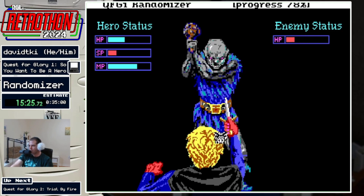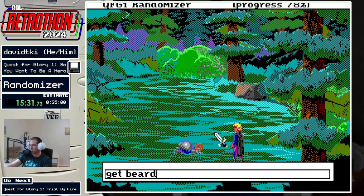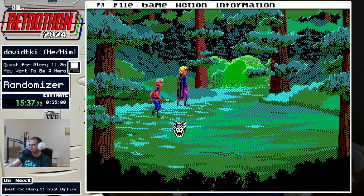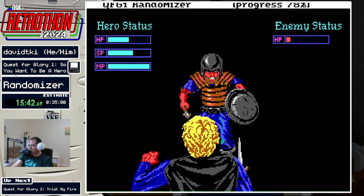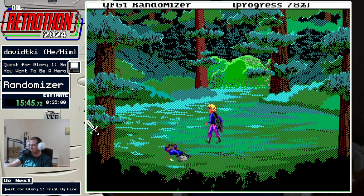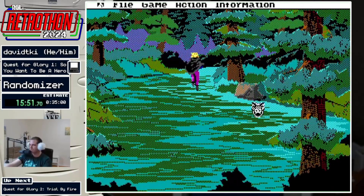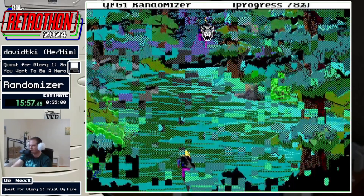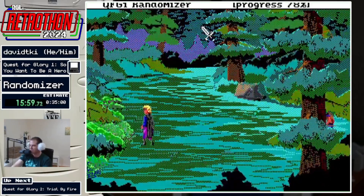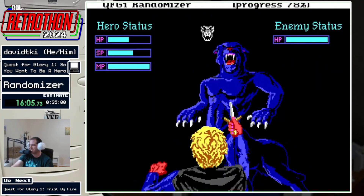I'm going to go ahead and wander the forest at night because the troll and the cheetah are out here and they have checks of their own. There's a beard here which requires an empty flask, so nothing of use there. But there's also going to be a cheetah somewhere in the forest. This screen has an encounter rate of 35 — the highest outside of the three screens near the Brigand Fortress. Encounter rate is doubled at night, so I have a 70% chance of an encounter here.